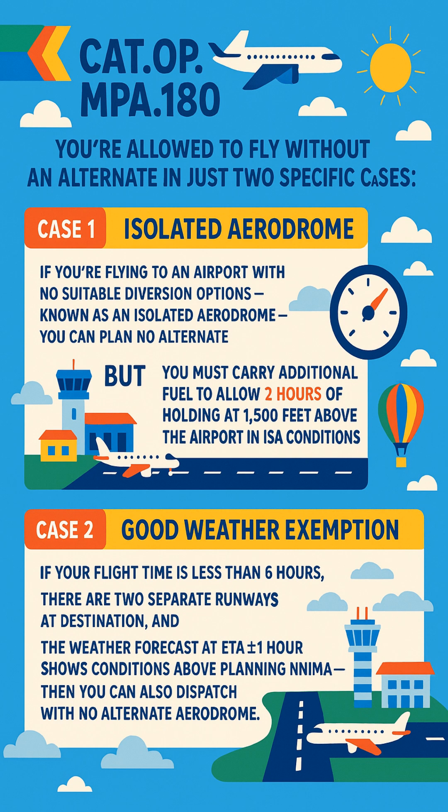Case two: good weather exemption. If your flight time is less than six hours, there are two separate runways at destination, and the weather forecast at ETA plus or minus one hour shows conditions above planning minima, then you can also dispatch with no alternate aerodrome.